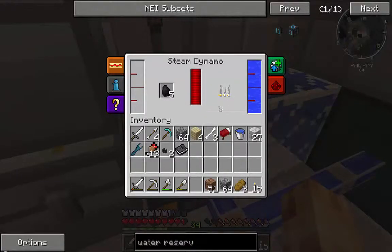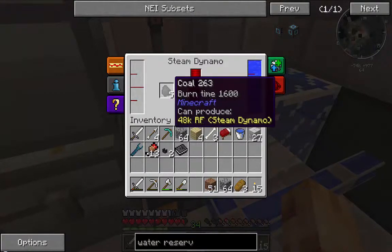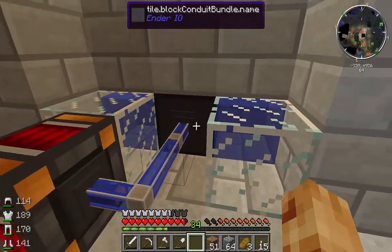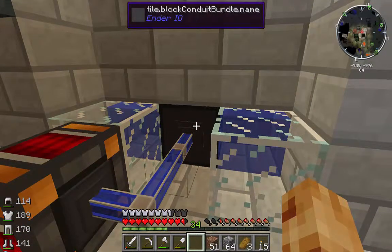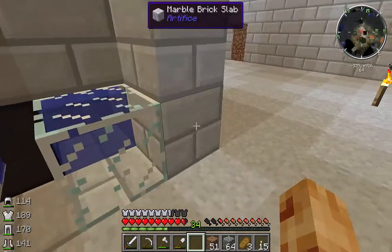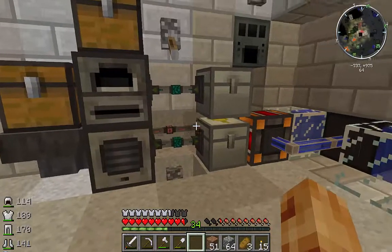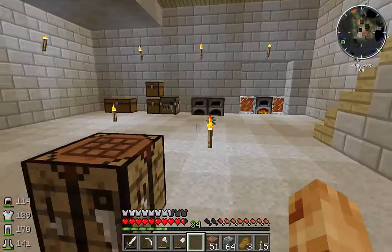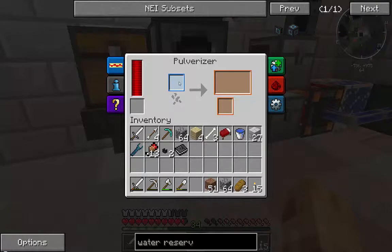That water goes into the dynamo to keep it cool. You give it a fuel source and it creates steam which powers our machines. It produces water at about a quarter of a bucket per tick, which is plenty enough to keep the steam dynamo happy. So let me go over this configuration and explain my thought process in creating this ore processing system.